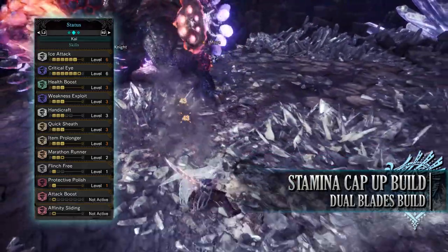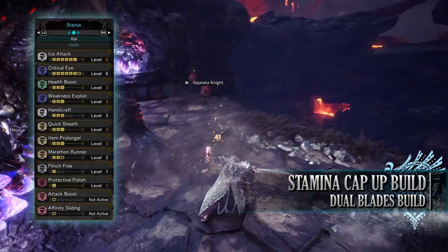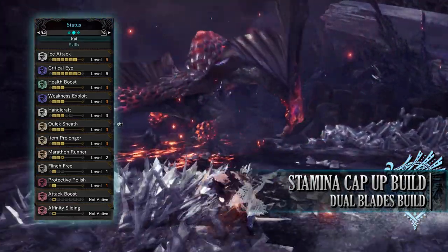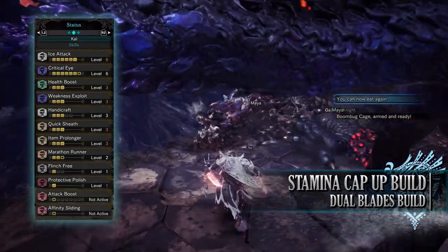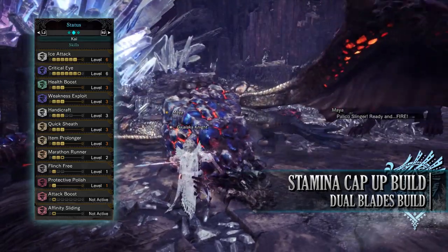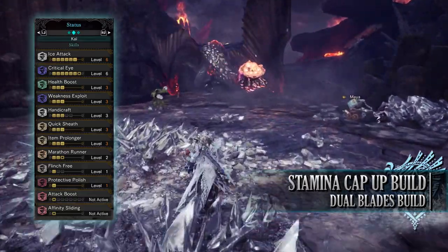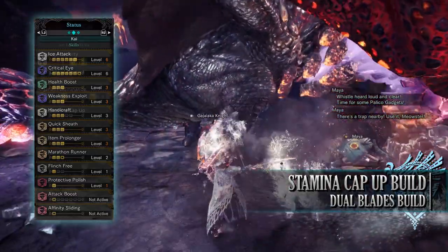You have Item Prolonger level 3, which keeps buffs from items active for longer and also extends Protected Polish. You have Marathon Runner level 2, potentially level 3 with mantles, reducing stamina drain in demon mode. You have Flinch Free level 1, a byproduct of the gear. You have Protected Polish level 1, which puts a protective coating over your sharpness gauge after sharpening to prevent sharpness loss — extended further by Item Prolonger. Mantle skills include Attack Boost level 1 and Affinity Sliding level 1, very useful for Dual Blades as sliding grants a bonus 30% affinity for a short duration.